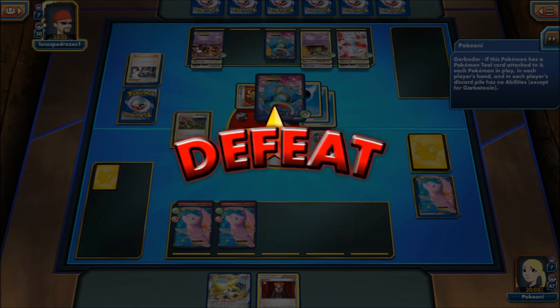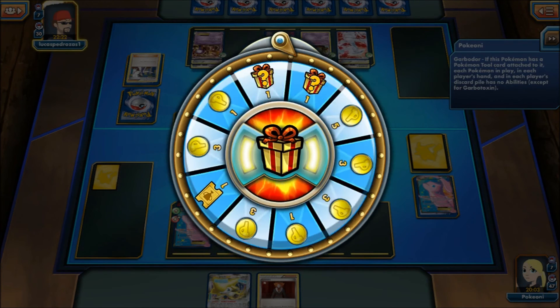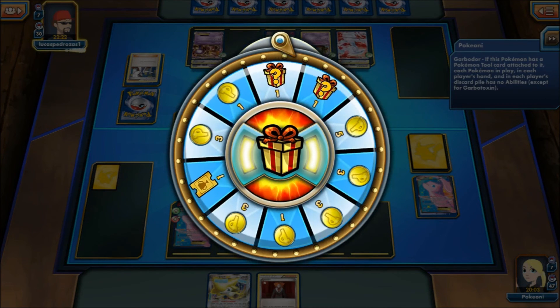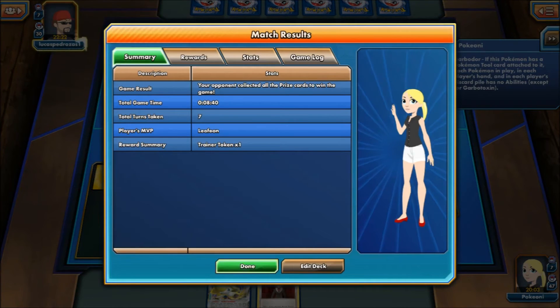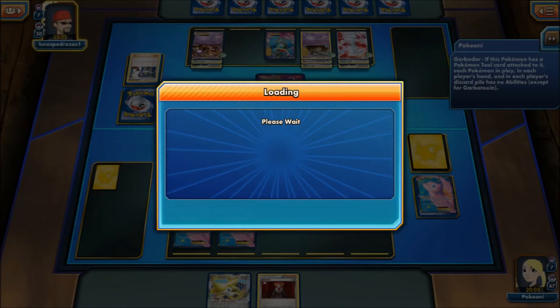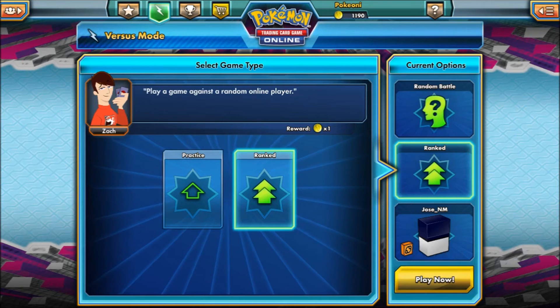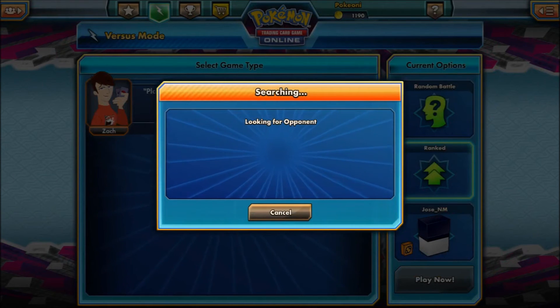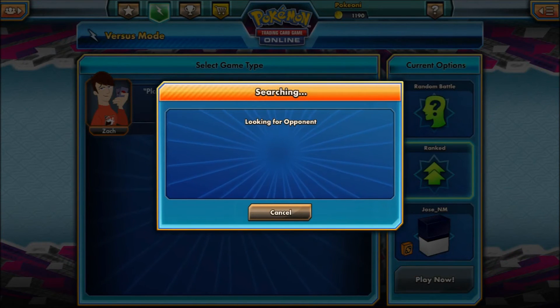I'm going to play until I win this guys — we are going to win a game. I promise we're going to win a game. Even though technically we already won a game because my opponent scooped on turn one, and the very first guy I also scooped. But we will continue until I win a game. Oh cool, I got a mystery box — an XY pack, thanks. Look at Zach, he's always looking at me very casual like 'what's up man.'